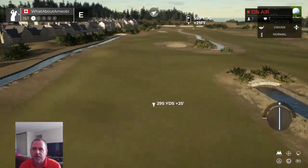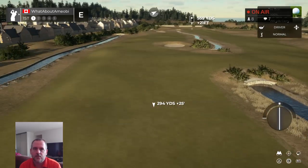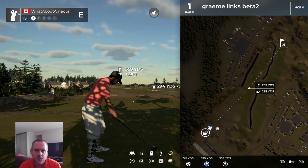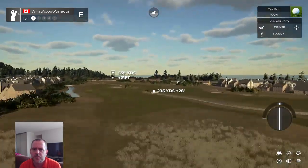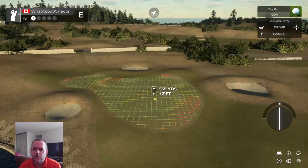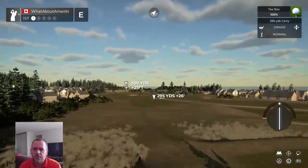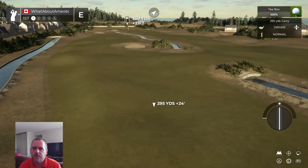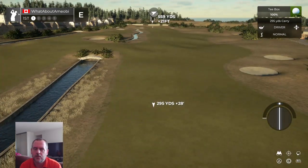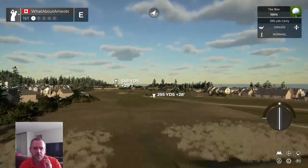We've got a burn down the left, another one down the right. Is that a split fairway? It looks like it might be a split fairway. I think the benefit of going down the right is that you don't have to go over the burn on your second shot, but you're going to make it pretty long. I'm going to stay down the left and see what happens.